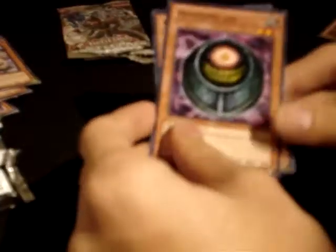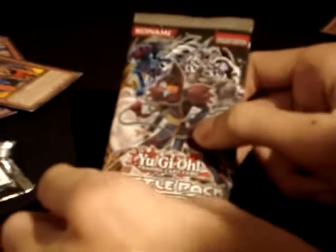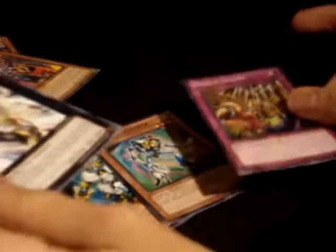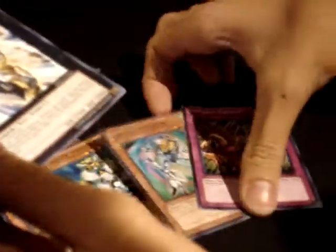As you can tell, we have a Morphing Jar — also a nice common. Star Foil Battle Fader again, and Utopia again. And a Magda Cylinder, which is a nice common. Alright, the final pack of Destiny — simply unlucky says it. Let's do it! We have a Worm Barsis, Air Knight Parshath, Star Foil Vortex Trooper, and another Utopia. And a Needle Ceiling, which is nice — too bad I already have the playset.